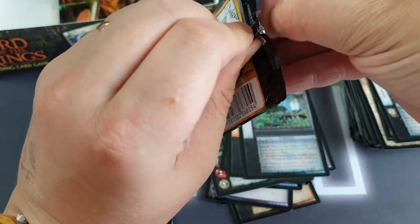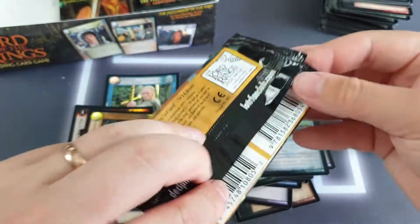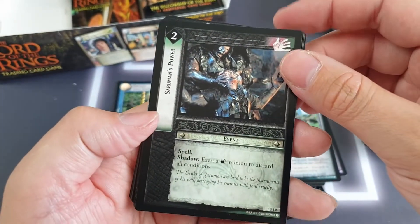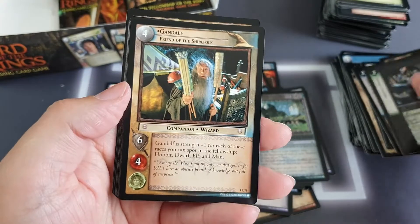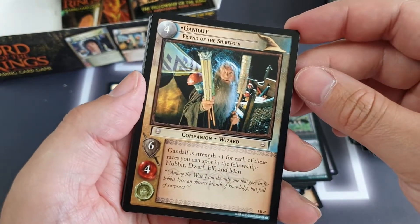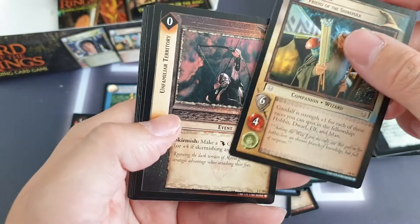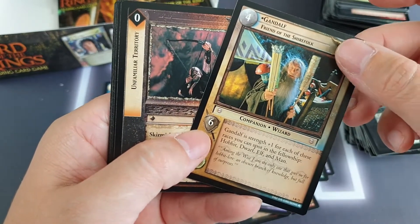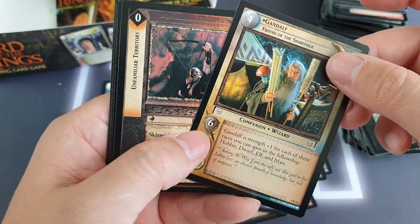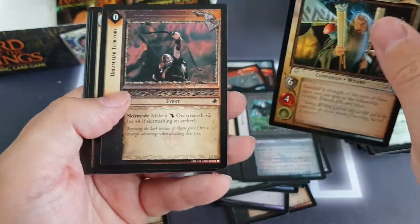Nearly to the end of the second stack. Saruman's Power, Tower Lieutenant, we've got Emil Mule, and our rare is Gandalf — we've got the rare version of Gandalf, Friend of the Shy Folk! There he is looking mischievous with his fireworks. This first film is my favourite out of the three — mostly because of the Shire scenes and the scene where Gandalf rolls into Hobbiton on his cart and him and Frodo have their little chat. That just blows me away every time.